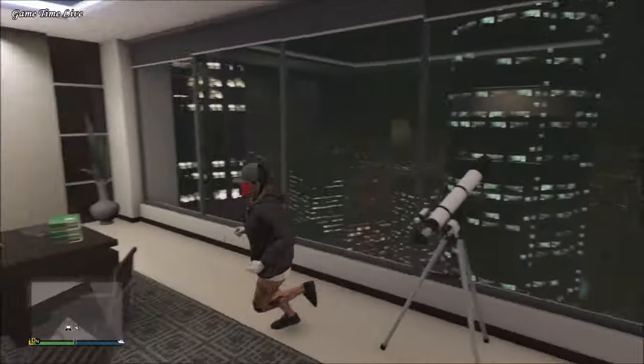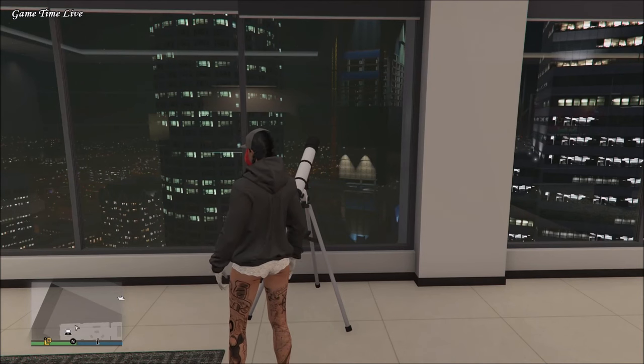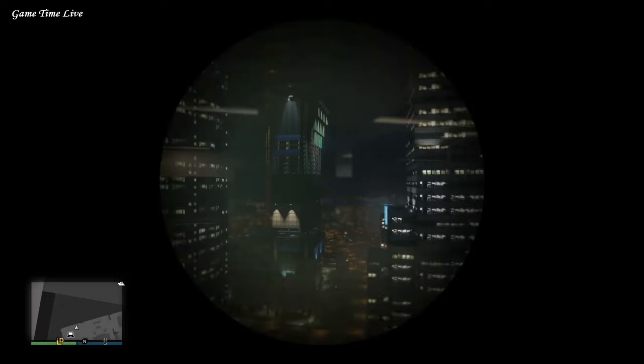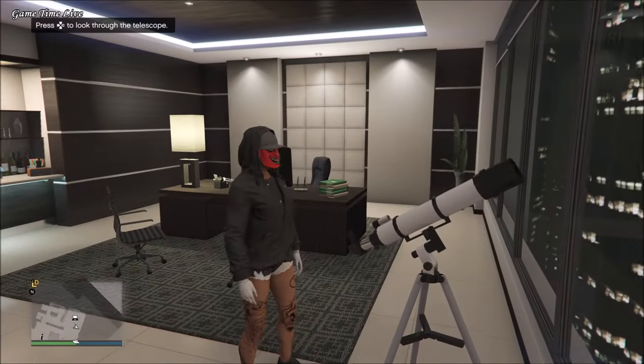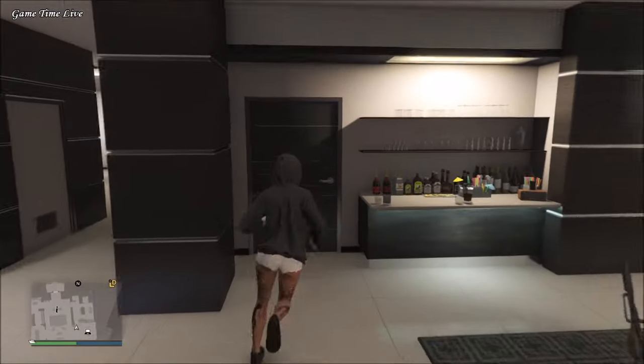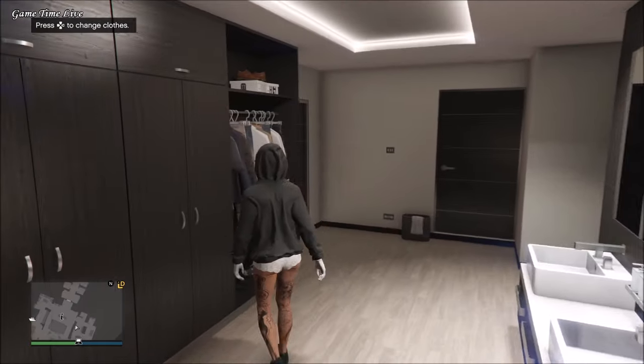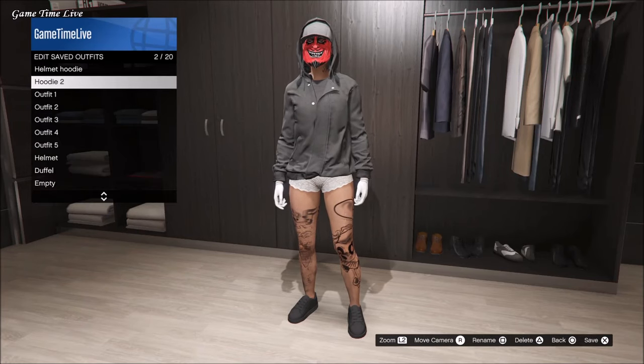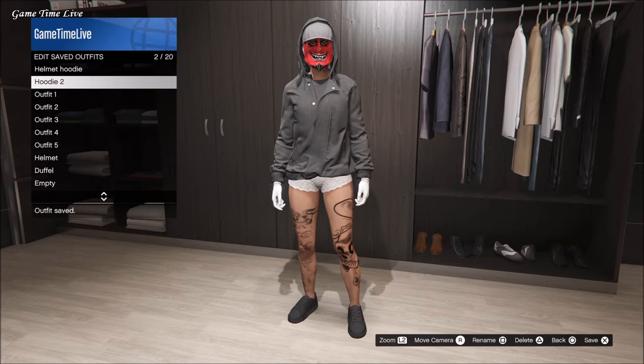The hat should spawn over. Go back to the telescope, look through it, and back out to make sure the hoodie goes back up. You now have the same combination as before but with the mask added. Re-save this as a new outfit and then make your way back outside to repeat the bike steps.